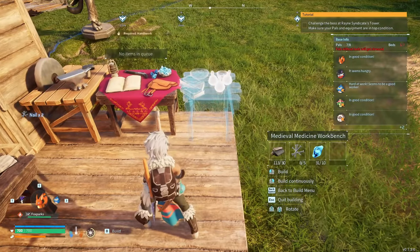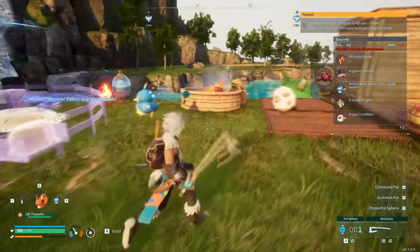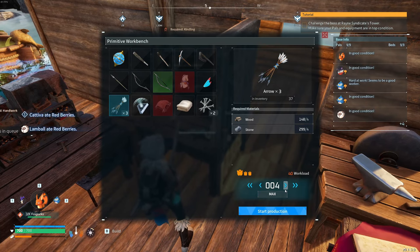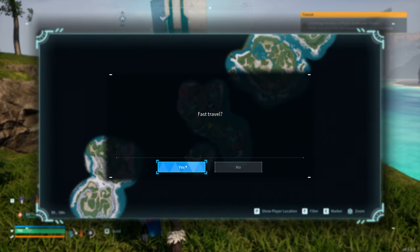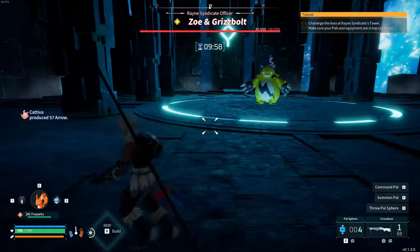But we've got a few more base expansions first. Place the medieval medicine workbench and a ranch off to the side — this should allow you to upgrade your base further. Now make sure you have enough arrows and your gear is not damaged. Teleport to Rain Syndicate Tower, walk up to the entrance, and be prepared for the biggest fight of your life.